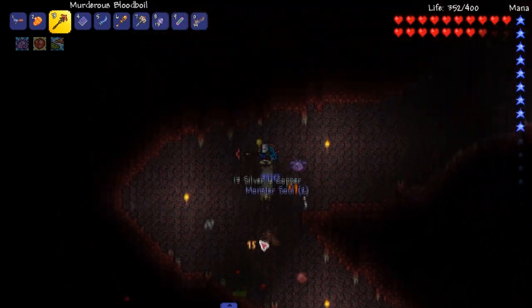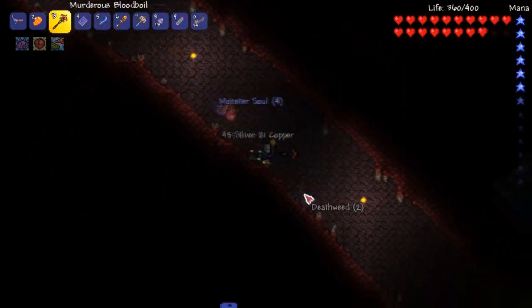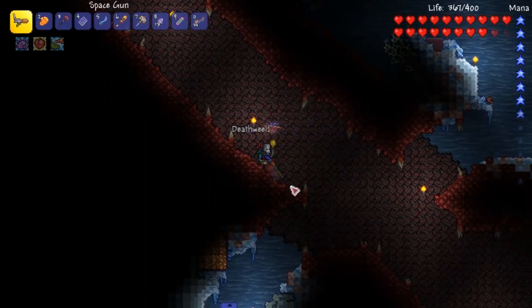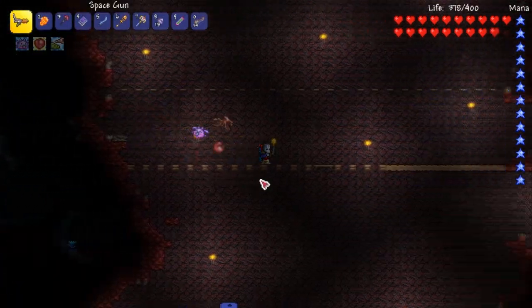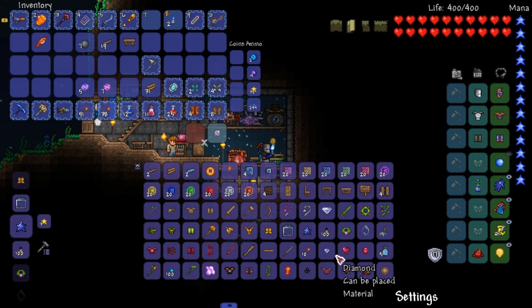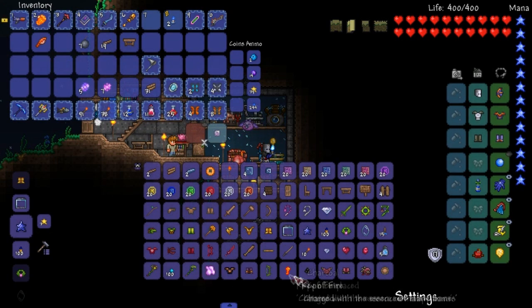Now that we got corruption spreading, hopefully we can find a nice underground corruption area. With the underground corruption area we can gather up some souls of night and see if we can make some new mimics - I feel like I will not be able to beat any of them, but it's worth a try. Just chilling in the crimson underground - I was able to get five, so let us make... oh, you can actually make the plague doctor set really early.